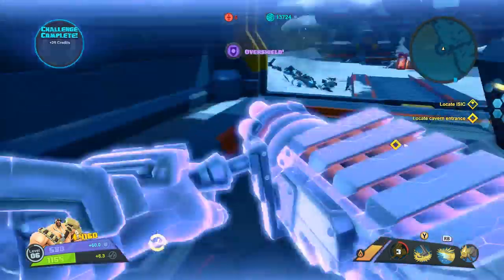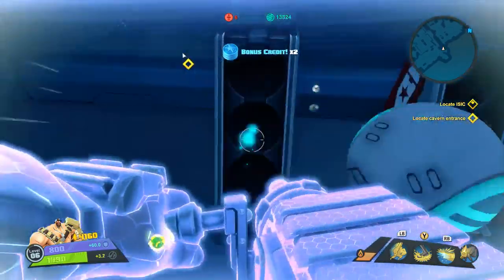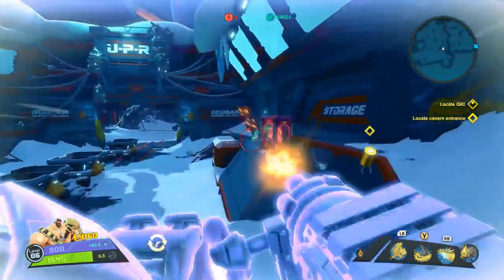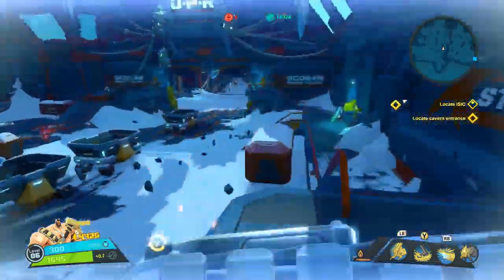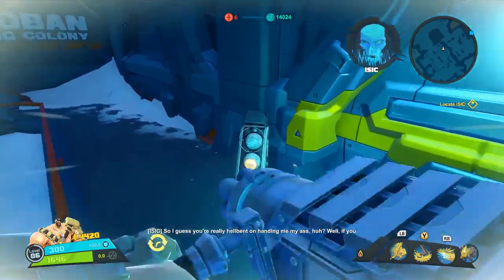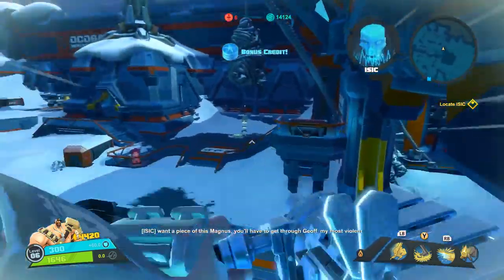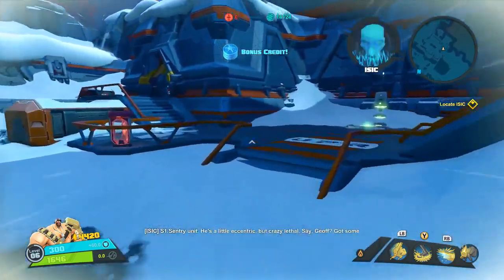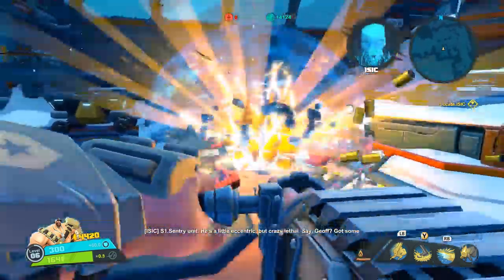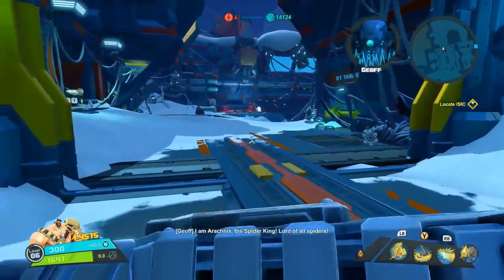It would be really nice if I had a teammate to revive me after I go down. So I guess you're really hell-bent on handing me my ass, huh? Well, if you want to test your best, Magnus, you'll have to get through Jeff, my most violent S1 sentry unit. He's a little eccentric but crazy lethal. Okay, it's a boss fight.